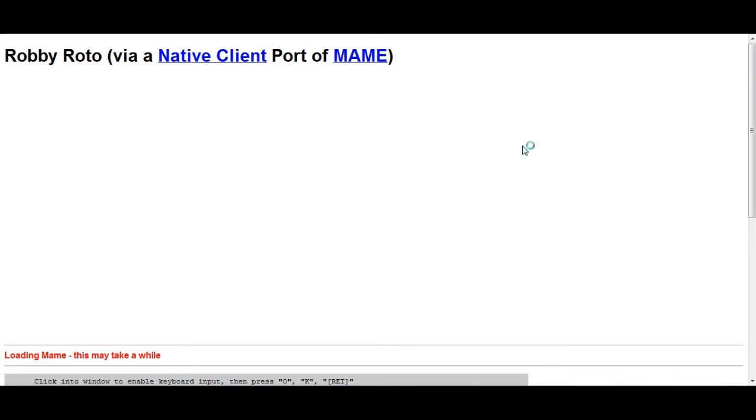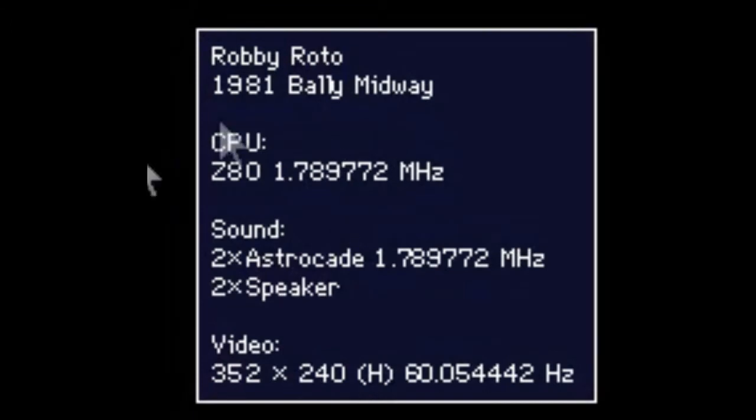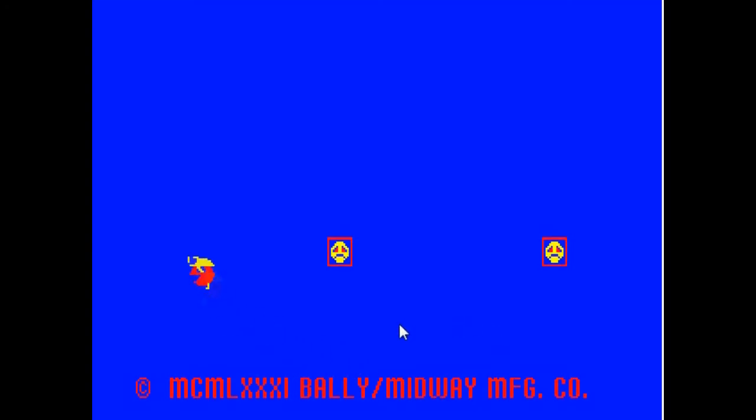The MAME emulator is embedded inside and a legal notice appears. To get out of this menu you can hit your left and then right arrow keys. Robbie Roto, 1981, Bally Midway — look at that CPU, oh my god. The video resolution was considered pretty nice for this time period. Here we have the main title page.